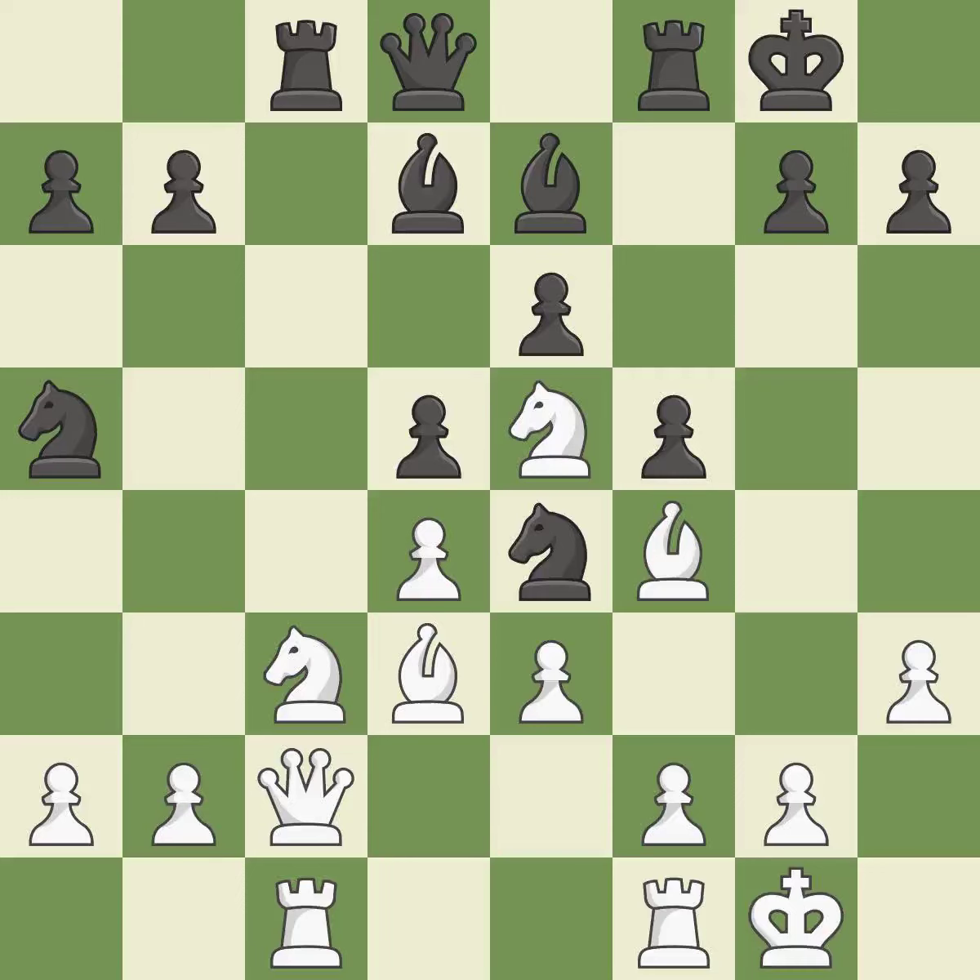By moving a rook from its starting square, this activates it — it is quite good. This suggests exchanging items of equivalent value; that's good. This keeps the material balance in check with good commerce. It is a fair deal after all captures — it is ideal.